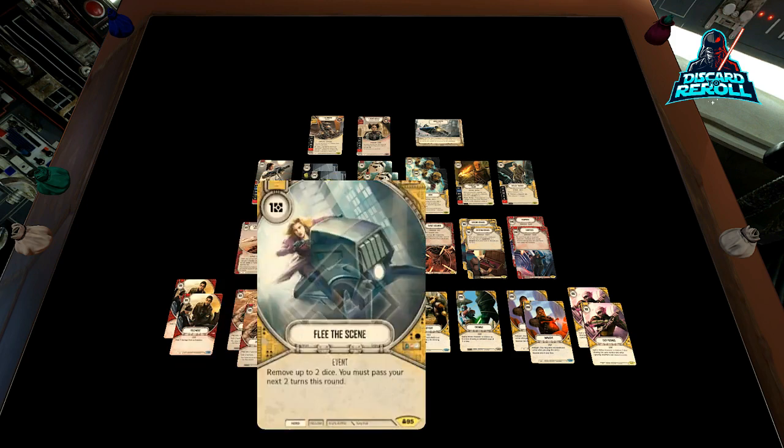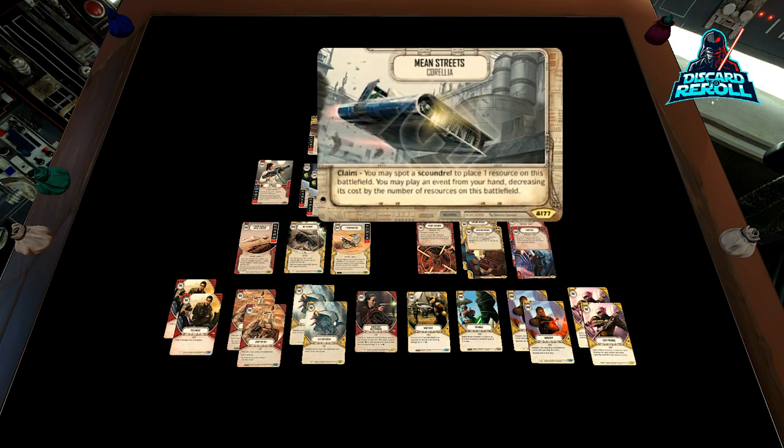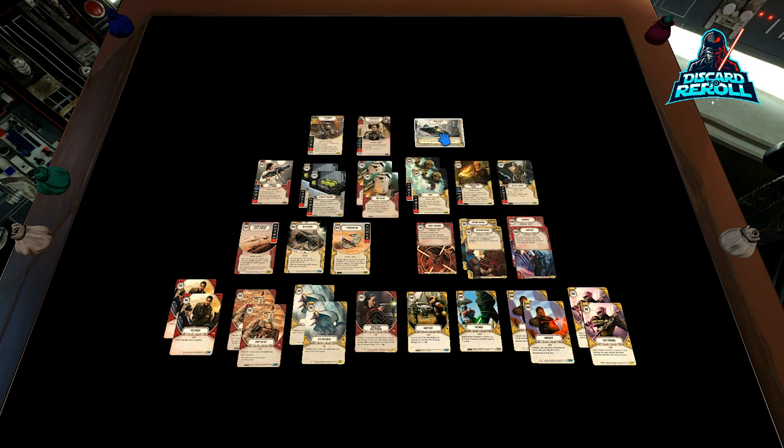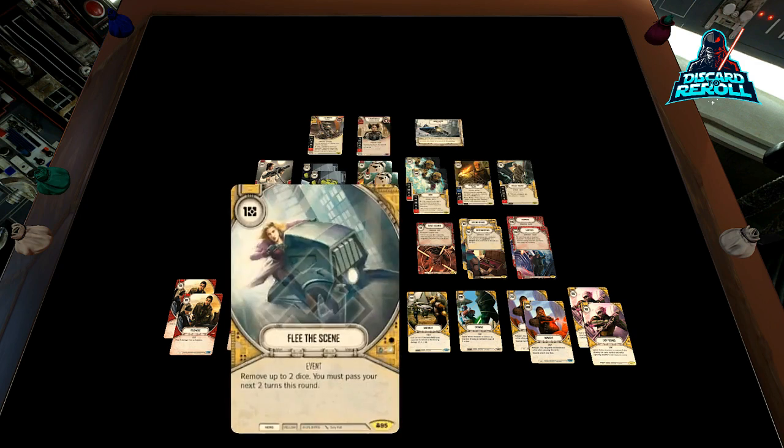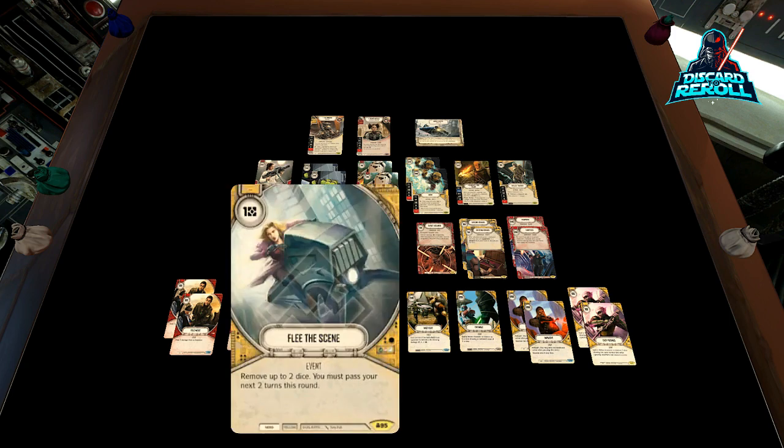Two copies of Flee the Scene — this is where the synergy really becomes crazy ridiculous. Flee the Scene only costs one, and this is where Mean Streets of Corellia really puts in work. You claim, spot Boosh the Scoundrel, place one resource on the battlefield, and then you may play an event from your hand decreasing its cost by the number of resources on it. So basically you claim and then play Flee the Scene to blank or remove their two best dice. You don't care that you pass your next two turns because you've already claimed. I think that ability is just really strong.